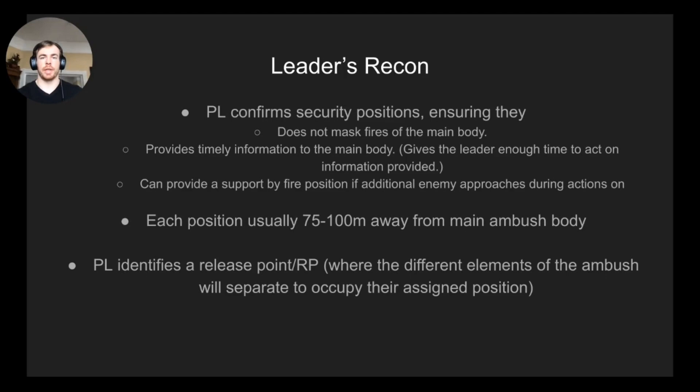The PL confirms security positions to ensure they don't mask the fires of the main body. You don't want security just 25 meters from the assault line — you want them 75 to 100 meters out so they can provide timely information and act as a support by fire if the enemy approaches. The PL also identifies a release point, which is between the objective and the ORP, where all elements go first before moving individually to their positions on the ambush line.